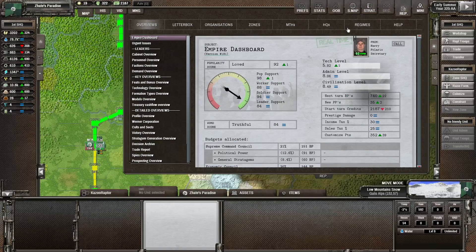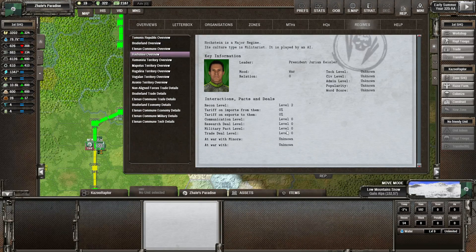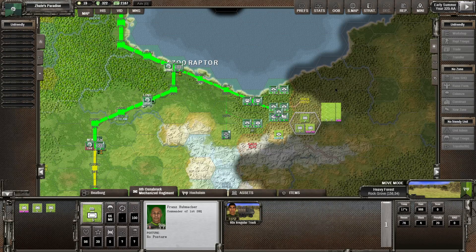Looking at the Hochstein overview and victory overview: they've got the third-largest population, third highest victory score, and third-largest portion of the planet. Hochstein and Timon's Republic combined have a little bit more territory of the planet than I do, and a decent bit more population. But I've got a fairly decent advantage over them in terms of troop quality on the front line, at least some of it.